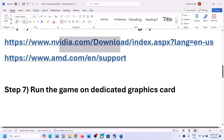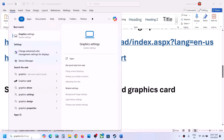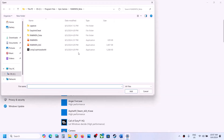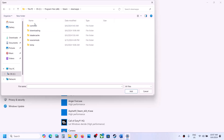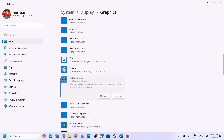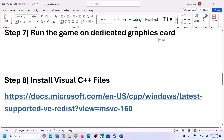The next step is to run the game on the dedicated graphics card. Type 'Graphics Settings' in the Windows search box, click on Graphics Settings, then click Browse. Go to the game installation folder, open the game folder, select the game EXE file, and click Add. Once the game is added, click Options, select 'High Performance,' and click Save. Launch the game and check.